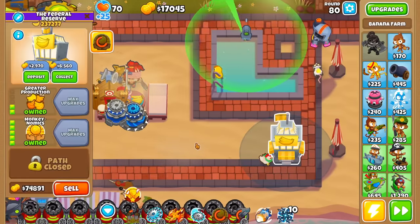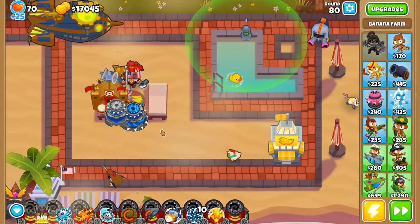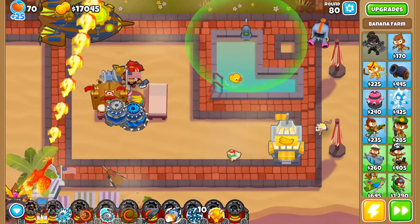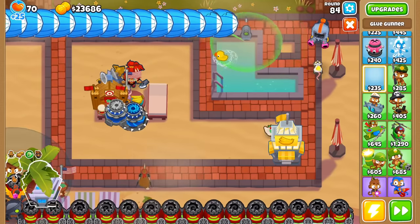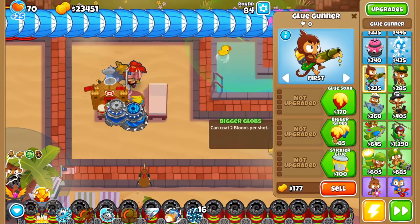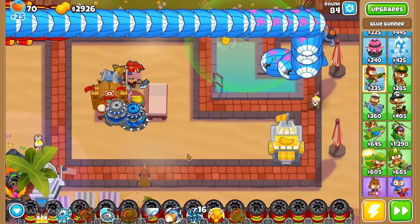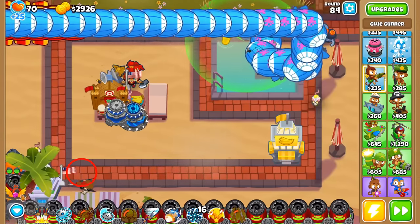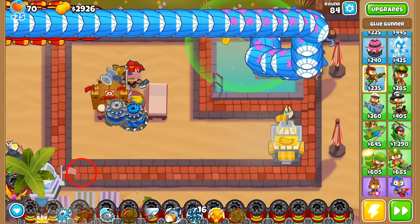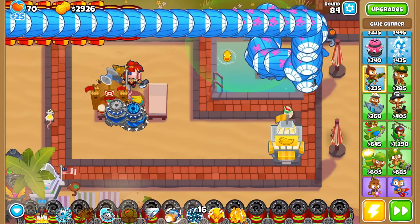From boss events, I knew that a great partner for Spike Storms is the Glue Storm, as it increases the damage of every spike pile. But there was no place I could put it so it wouldn't hit the track. I decided getting it was worth losing a bit of track length. The end of the track was no longer the exit — instead, it's right where the glue gunner can attack. I cross-pathed it as a 2-5-0 so it can glue MOAB-class balloons, meaning if it attacks, the corrosive glue will do damage, instantly ending the run.